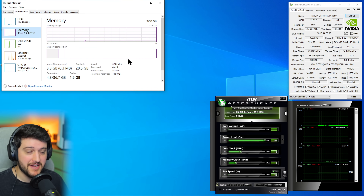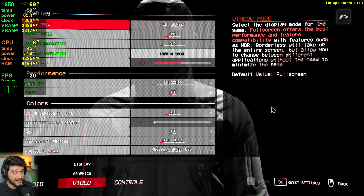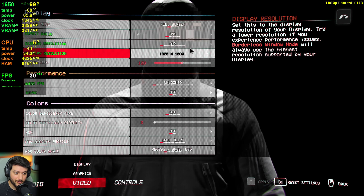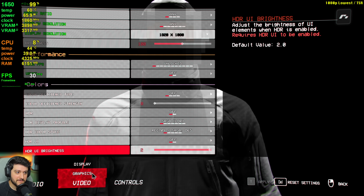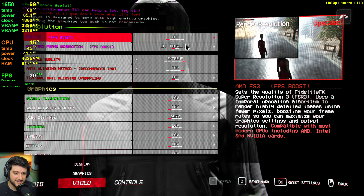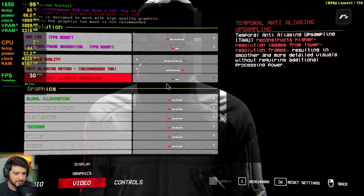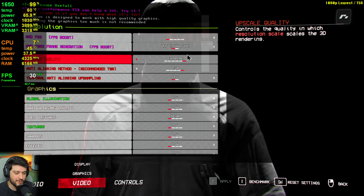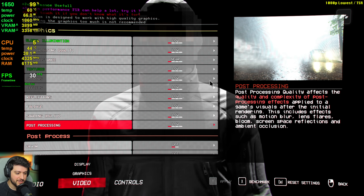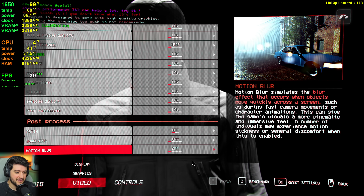Let's get into the tech demo — I mean the game, shall we? We'll go over the settings first: starting at 1080p resolution, and we're also going to test lower resolutions because it's a 1650 obviously. I'm not using FSR3 but I'm also going to test it in this video. We're using Extreme TSR right now to ensure it's running at native resolution with the absolute lowest settings.